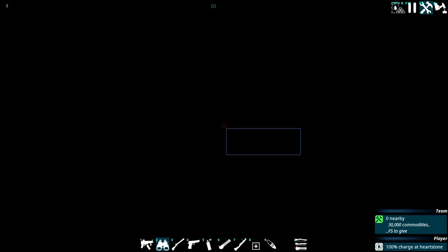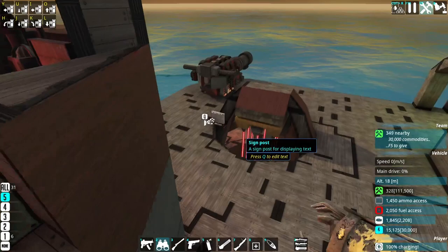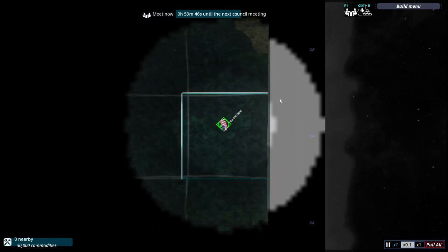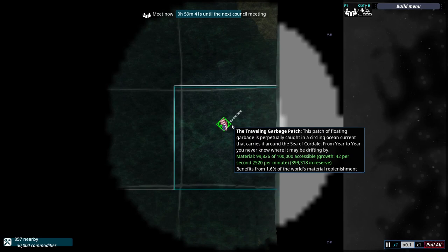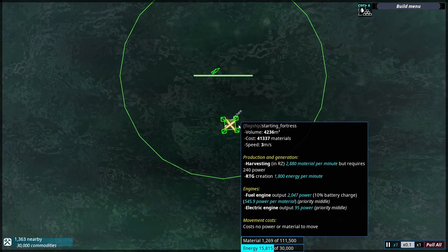I'm going to begin a new campaign. Welcome to the Starter Fortress — everyone's favorite. And we have the dinghy too. We've started out with 42 materials per second — that's not bad — and 100k in reserve. We also have 30,000 commodities. Interesting.